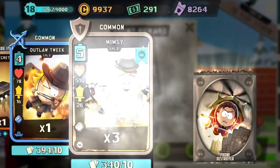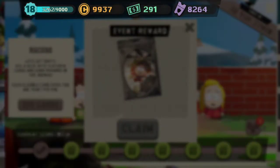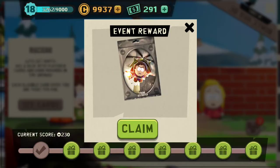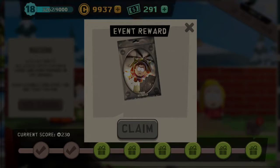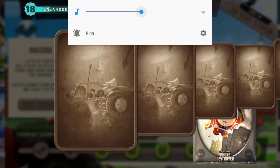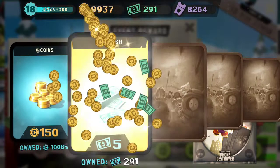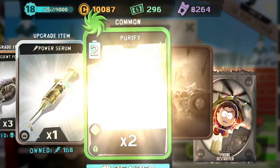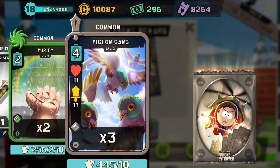We need gold neutral mats. Don't really care about much else. I just need as much gold neutral mats as possible so that we can max out Marcus. We got silver neutral mats but no gold ones.